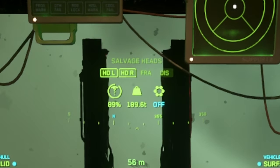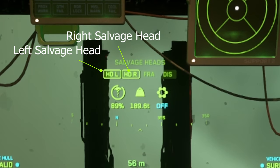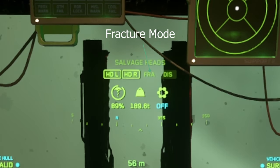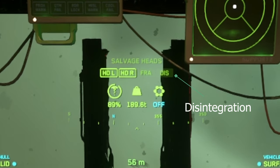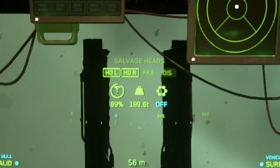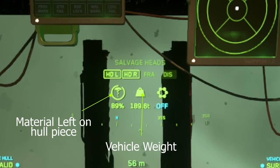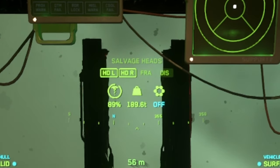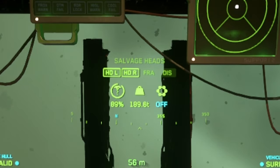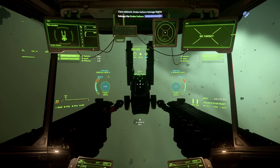The top middle of the UI is the salvage state — the highlighted portion is what is active. HDL and HDR refer to the left and right salvage heads respectively. FRA is for fracturing, the process of breaking a ship into pieces. DIS is for disintegration, which turns those now broken pieces into space dust. Below that you can see three icons: the amount of material left on that section of salvage, the overall weight of the wreck itself, and the shield indicator — because you can't salvage a ship with shields active, and doing so earns you a crime stat. For salvage contracts the shields are always off, but if you find a random ship that might be another player's, this is helpful to know.